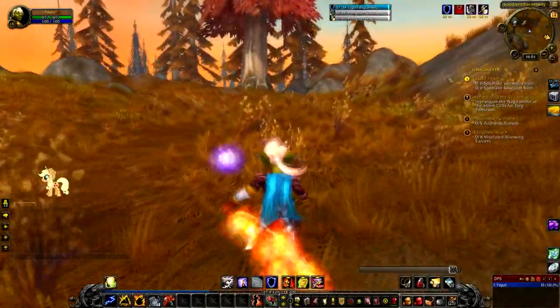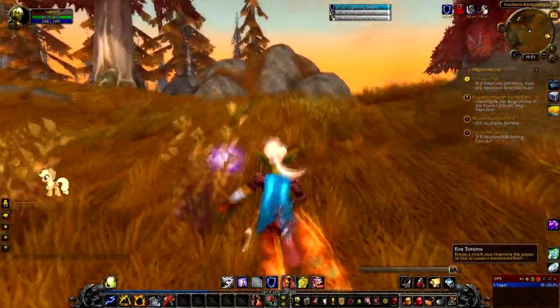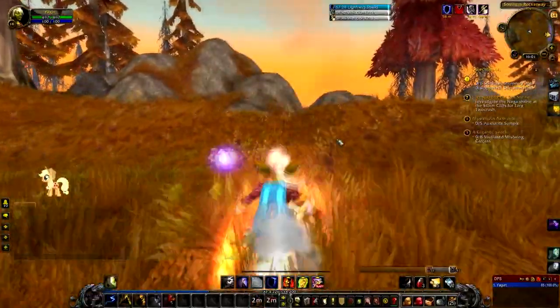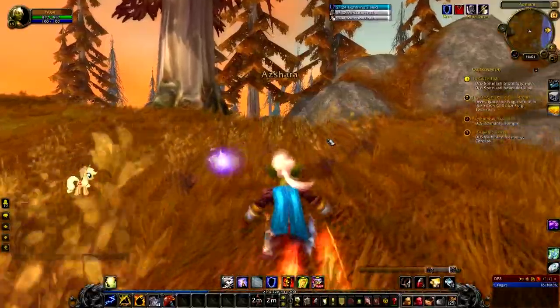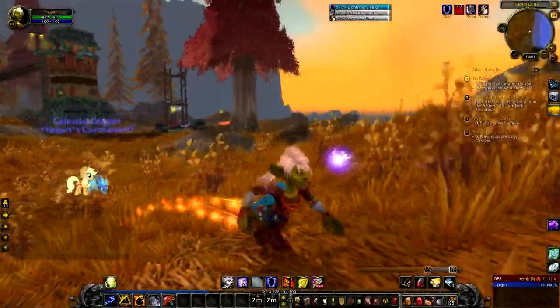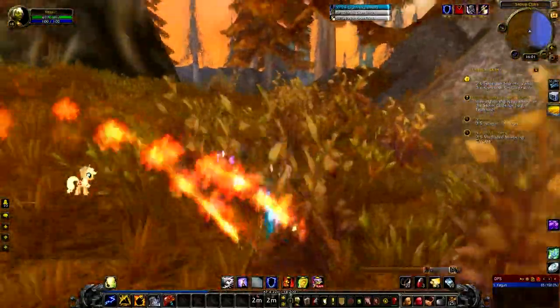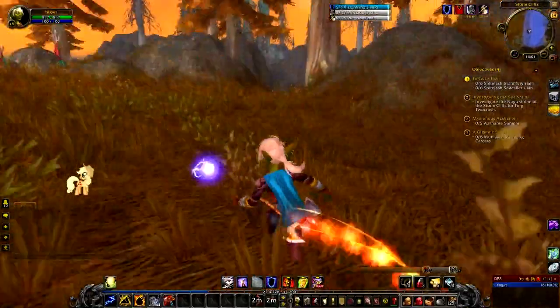Off we go. Let's not forget we've got Rocket Jump - woohoo! - which allows us to get around Azshara a lot faster. We are now at the Storm Cliffs. This is a really cool area. It was a really neat area back in the day too, although it was a lot different - there was a dragon that used to roam around here.